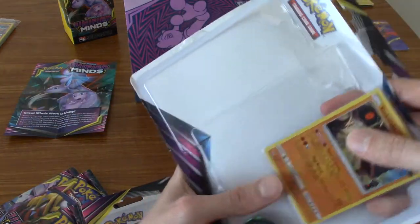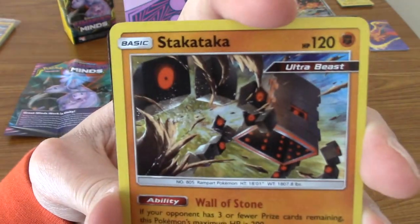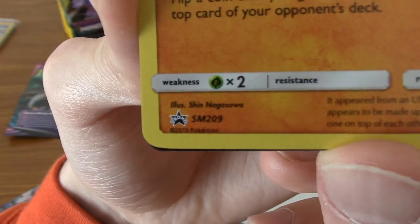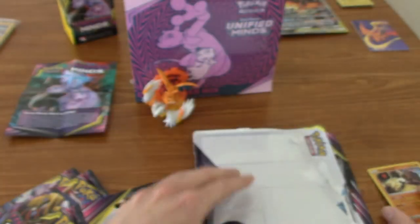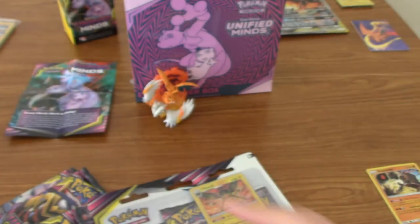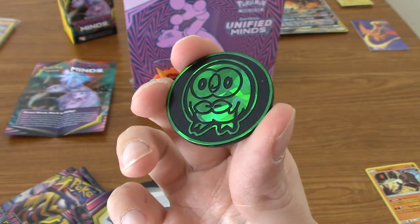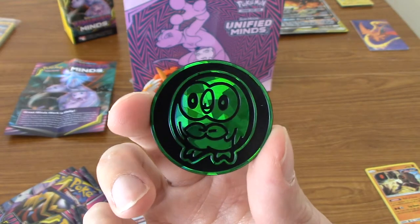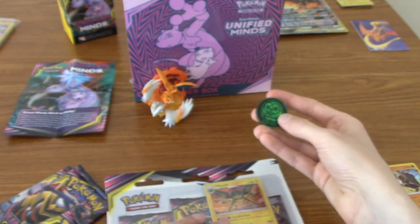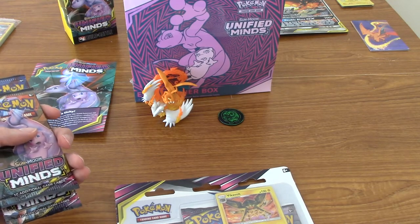Let's pull out these three packs and grab this promo card. That is the Stacataka Ultra Beast card — very nice, it's holo obviously. And that is promo number 209. They've done a lot of promos for Sun and Moon. And of course the coin — which is a Rowlet coin! Okay, I ain't complaining there, that is adorable. I love me some Rowlet. I appreciate coins that look uniform, they look slightly more professional.